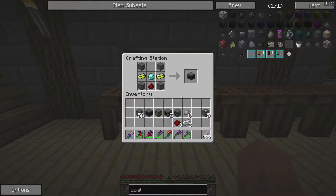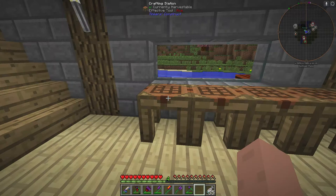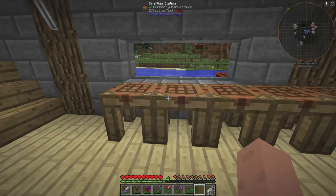Here's how you make your controller — all this stuff is set up here so you can pause the video and make your patterns. This is the pattern for a controller: Yellorium, diamonds, redstone, and then the casings.